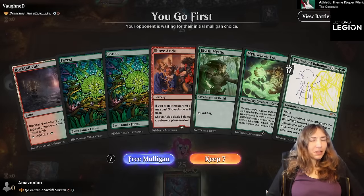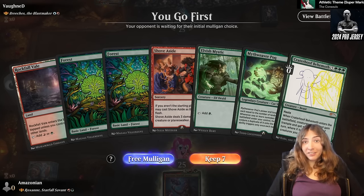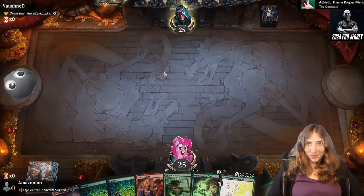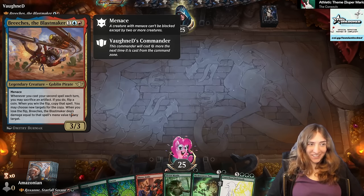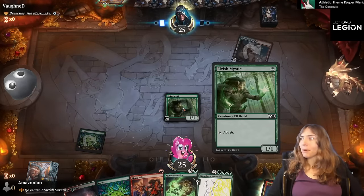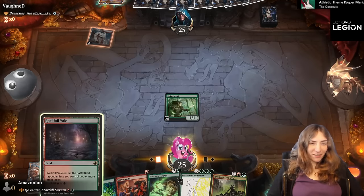Breaches the Blast Maker. Breaches is cool — you cast a second spell in a turn, you sacrifice an artifact, and then you have the chance to either copy that spell or deal damage. But you don't get to choose which happens because Breaches flips a coin. I think Breaches is a very cute commander, a little chaotic, and plays nicely with a lot of burn cards, which also means I'm probably going to have some dead commander happening, and I accept this.